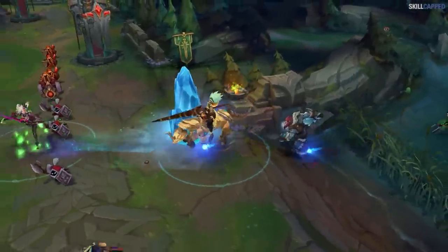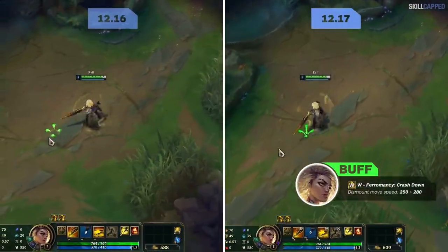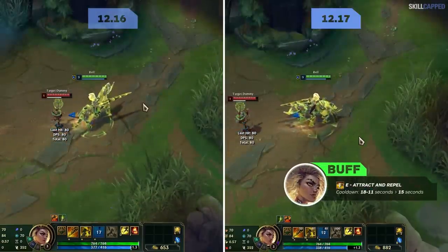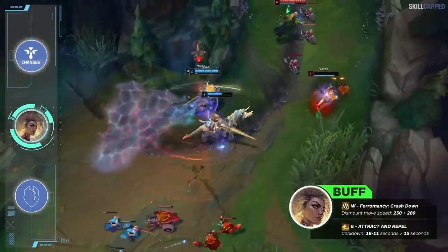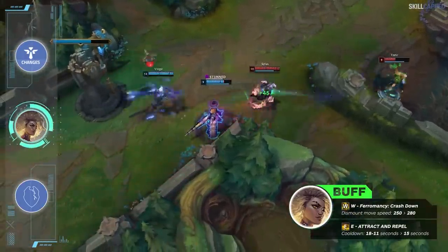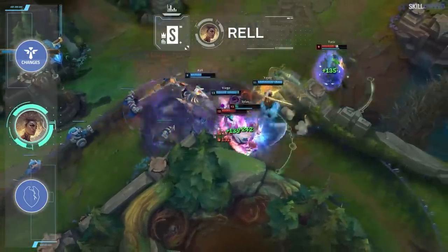One of the most forgotten supports in the game, Rell, will receive a few nice buffs this patch. W dismount movement speed is being increased from 250 to 280, and E cooldown drops from 18-11 seconds to 15 seconds at all ranks. The E change is a buff early on and a nerf later, but since supports can't acquire levels as quickly as solo laners and you max E second, the change is a buff for the majority of games. We had moved Rell into S tier last patch due to the Evenshroud buffs, and these direct buffs will further solidify that S tier standing.